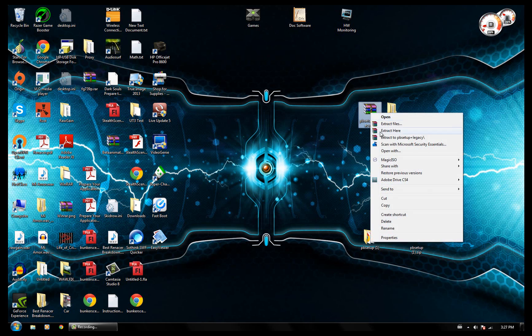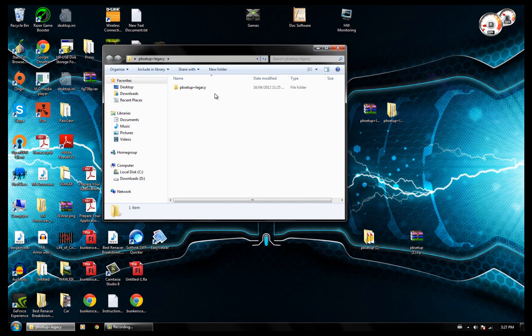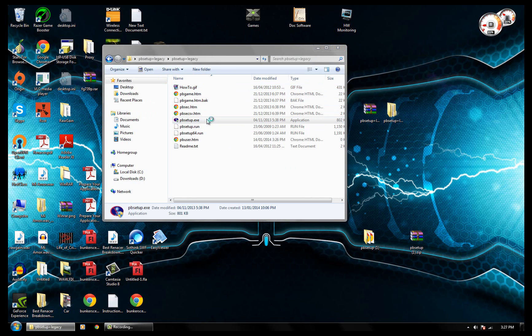Just download that and you'll have a file like this. Right click and extract, then open it up and run pbsetup.exe. Before you do this, make sure that you're not running Steam in the background because it does not like having files modified while it is running.